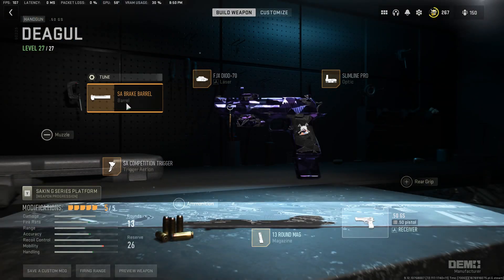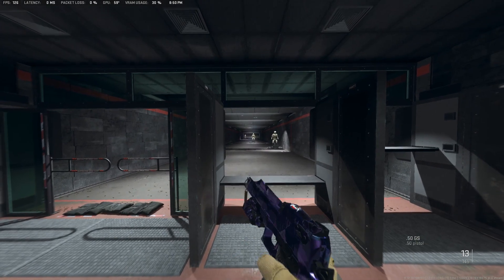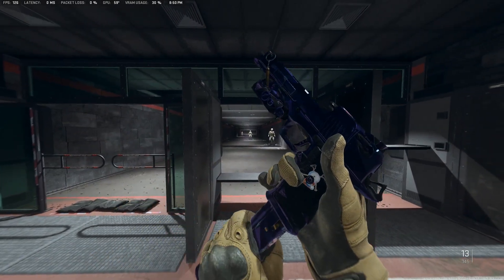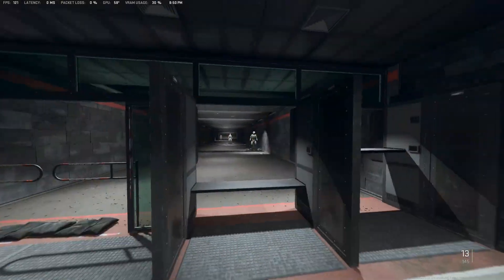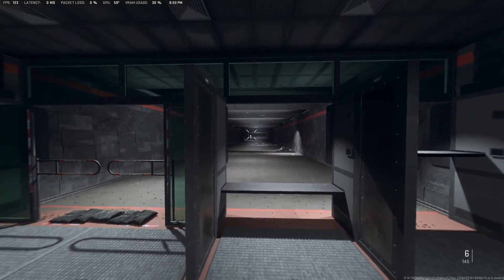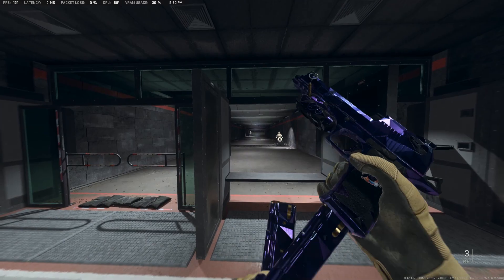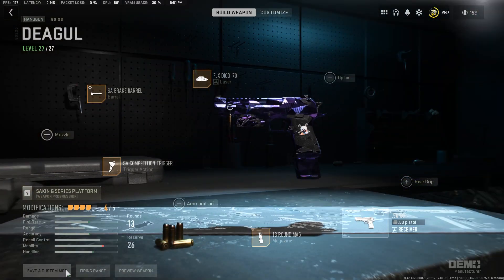For the cursed Desert Eagle, all you need is actually break barrel. And you'll start aiming above your head when you ADS. But if you take the sight off, you'll aim like this.